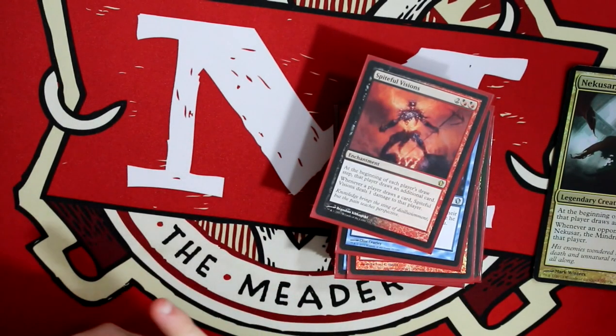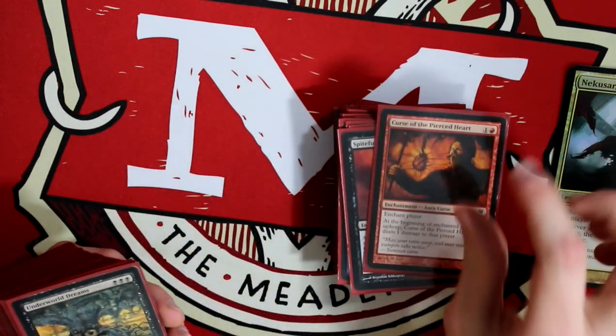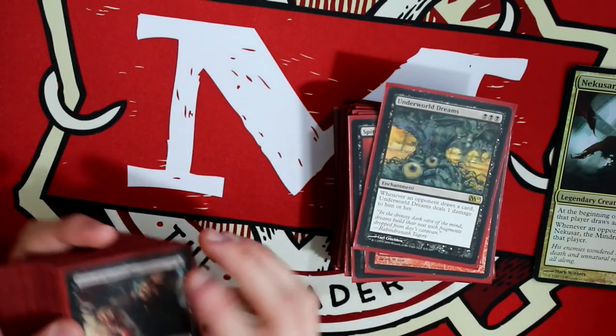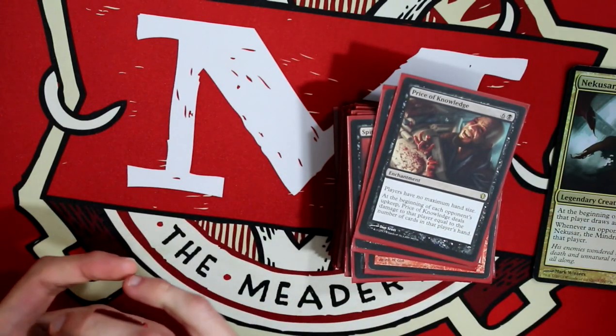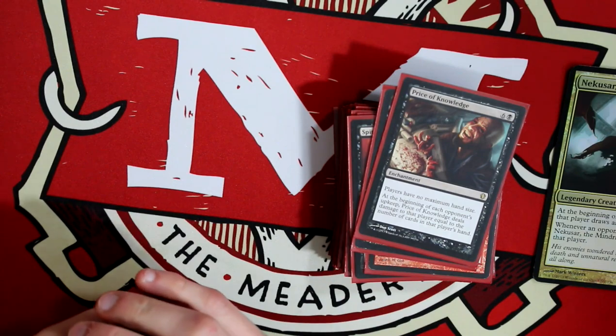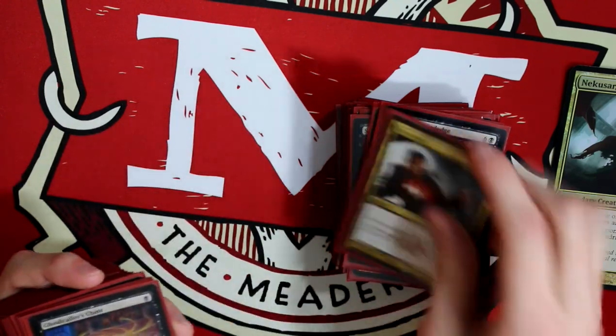Spiteful Visions basically does what Nekusar does, but also hurts me — sometimes I like seeing that, sometimes I don't. Curse of the Pierced Heart. Underworld Dreams kind of does the same thing once again. Price of Knowledge — that one's kind of crazy; that one also deals damage to me. But it's kind of an endgame thing, because that really does end the game in this deck.